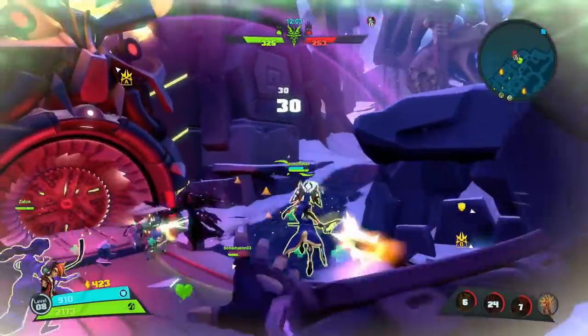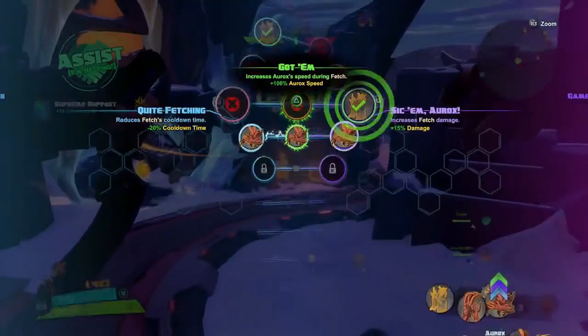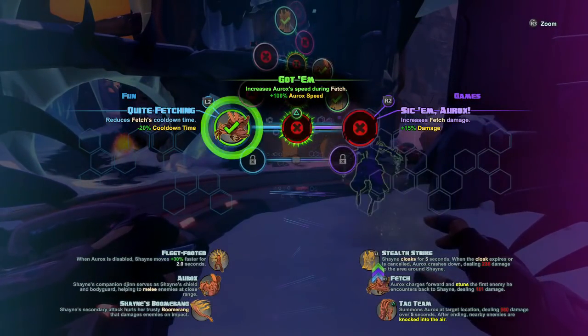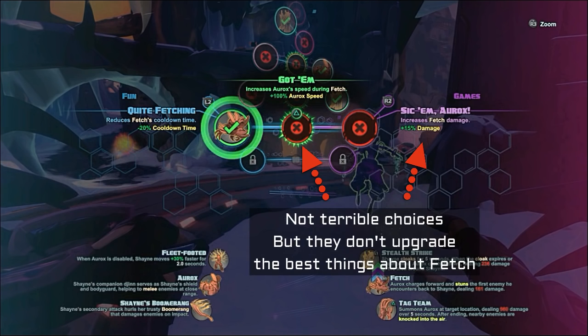And here's what happens to people who didn't realize that Galilea got nerfed. And now, level 9 — we've already talked about how versatile and awesome Fetch is, and this just lets you use it more. More overshields, more controlling duels. I don't love Fetch for its damage or speed — I love it for the advantage it gives me in battle. So I ignore the other two options and always go with Quite Fetching.